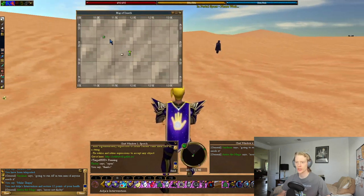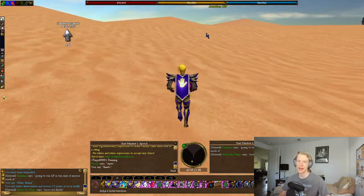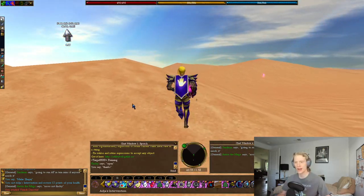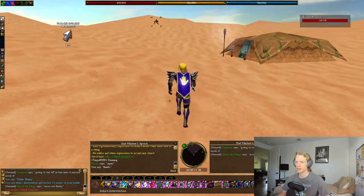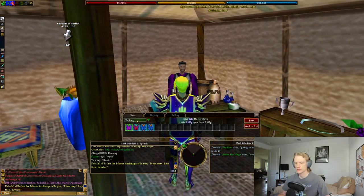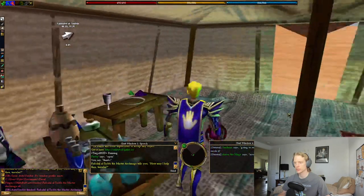But before we go in, we're actually going to go to the Master Mage because you need to have a Dragon's Blood spell component. Conveniently, Fad-Sahil the Master Mage is located right here next to the entrance to the dungeon. We're going to go to spell components and grab Dragon's Blood, which is that cool looking spell component.